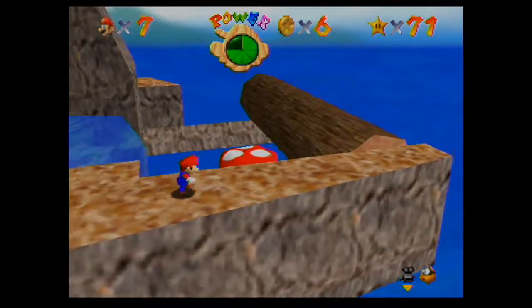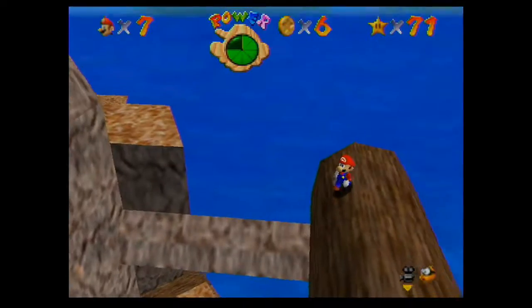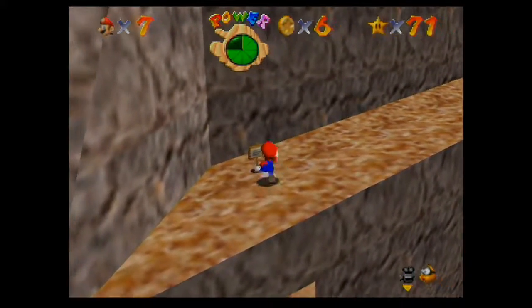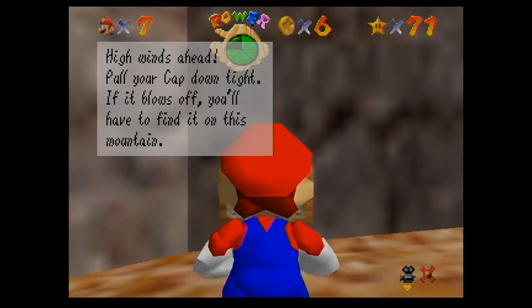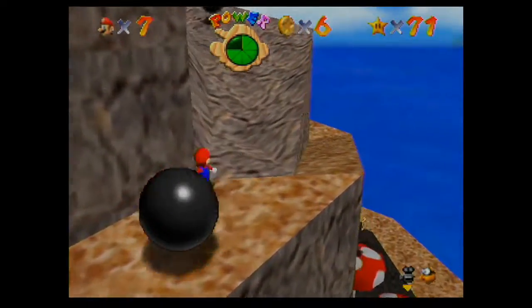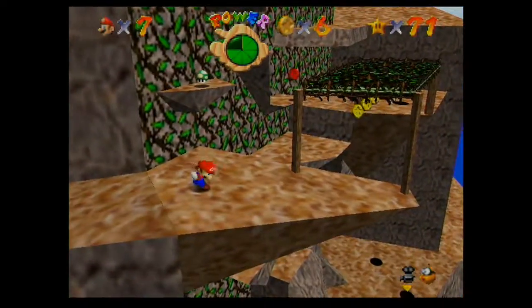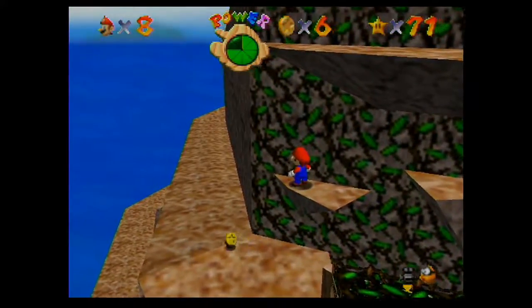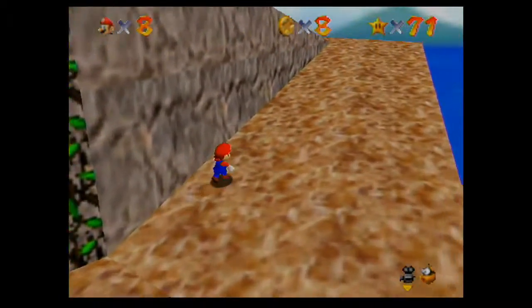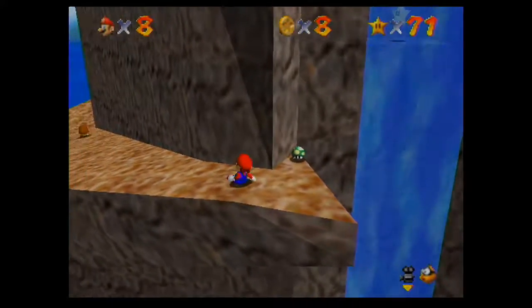Good old Bob-omb Battlefield! Welcome the return of the log from the red-hot log rolling star in Lethal Lava Land. The sign says: 'Watch out for falling rocks, high winds ahead - pull your cap down tight, if it blows off you'll have to find it on this mountain.' Here's another split path - you can go up with the rolling rocks or go around them. That's also where you find the red coins - simple enough. And now these paths meet up, plus here's a one-up.